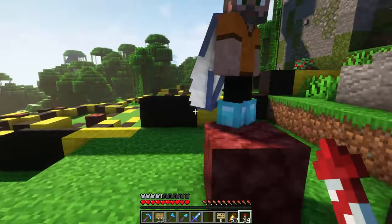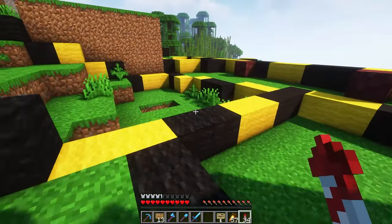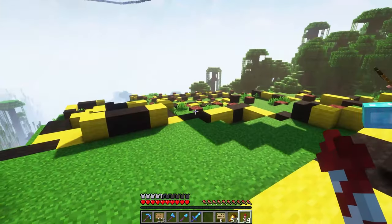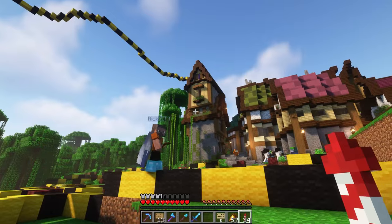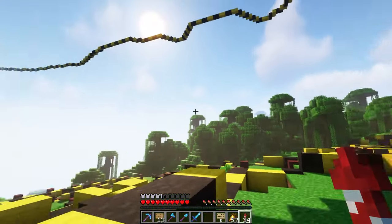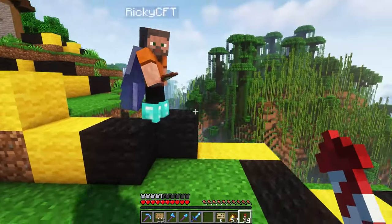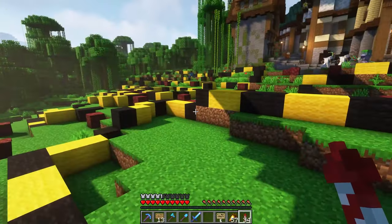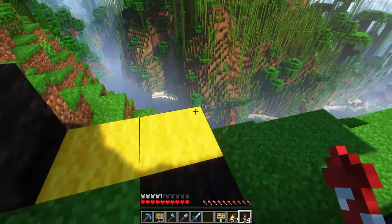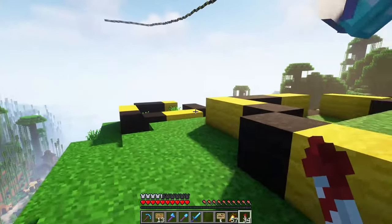His plan is to have this village go where all these yellow and black wool pieces are. Up on the hill at the top he's going to be making some sort of building to overshadow the town itself, though I don't know exactly what that's going to look like yet. But just from what he's done so far you can definitely see where he's going with it. This build has a lot of potential and I'm very excited for the details he adds throughout it — this thing is going to be very cool.